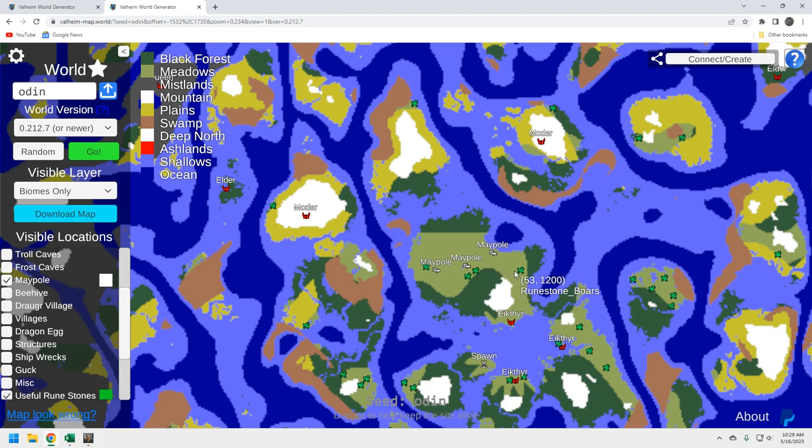Let's look for boar spawns — not a whole lot, actually. You've got a couple close to this middle maypole. Each maypole has a little village with boars scampering around, so decide which one you want as your farm location, get an enclosure ready, and start domesticating those boars right away. Your best early foods are deer, necks, boars, raspberries, and honey — farming boars makes it a lot easier.